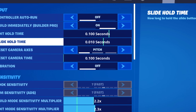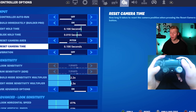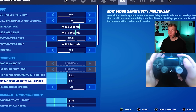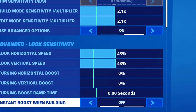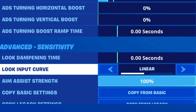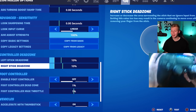TK is actually on the opposite end of slide hold time at the lowest possible one. His camera settings are still pitch at 0.1. For look and ADS, he's using 4 for both. On both his build and edit sense, he's using 2.1. For his look sense, both horizontal and vertical are on 43% with no boost. On ADS, he's also on 10% with no boost. He has 0 second dampening time, and he's actually on linear. He's on 10-5 dead zones.